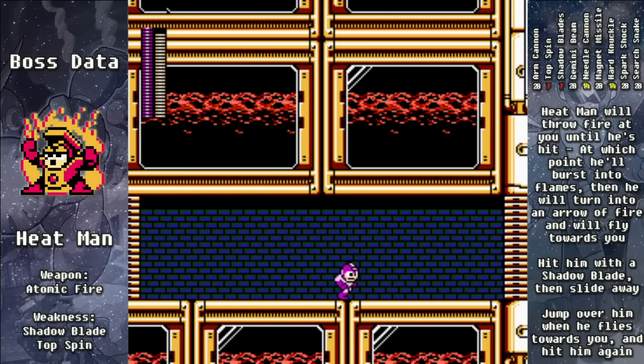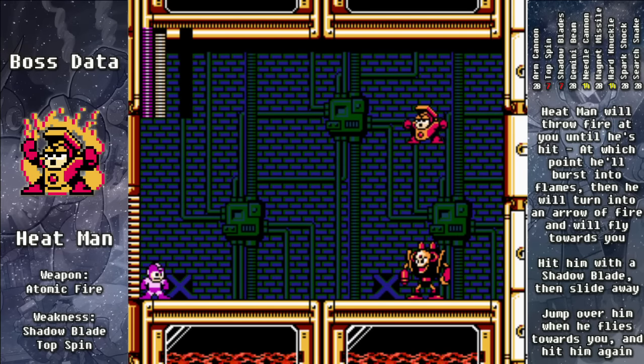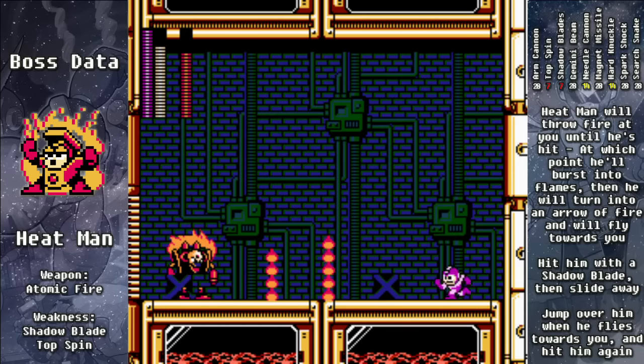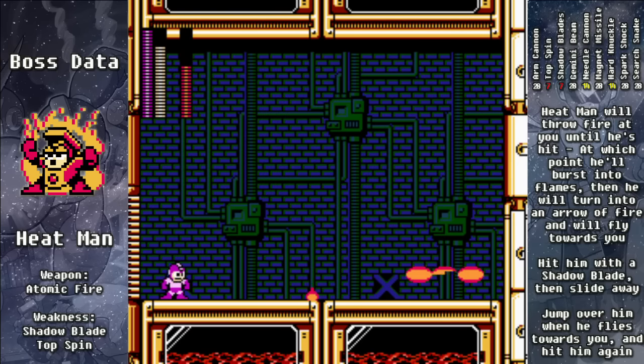We use Shadow Blades to beat Heat Man and want to be a master of his pattern. At the beginning of the fight he'll throw some fire at us — get close, hit him with the Shadow Blades, and then slide away. Wait for him to come towards you, jump over him, hit him with Shadow Blades, and then slide away. This is the way you'll beat him — just keep doing this over and over again.